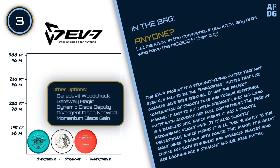This makes it a great choice for both beginners and advanced players looking for a straight and reliable putter. Other options for this slot include the Daredevil Woodchuck, Gateway Magic, Dynamic Discs Deputy, Divergent Discs Narwhal, and the Momentum Discs Gain.